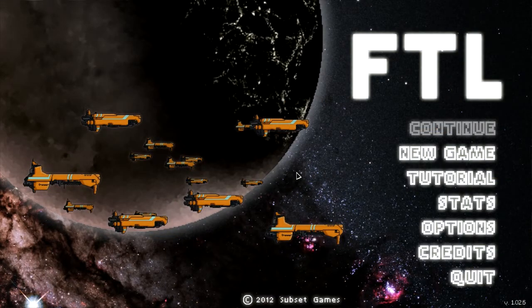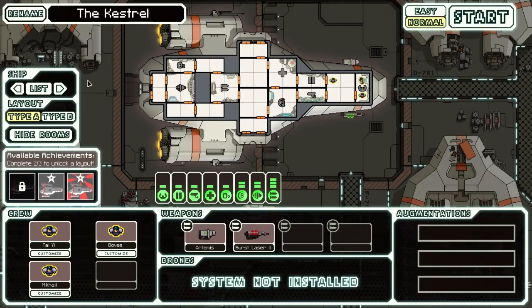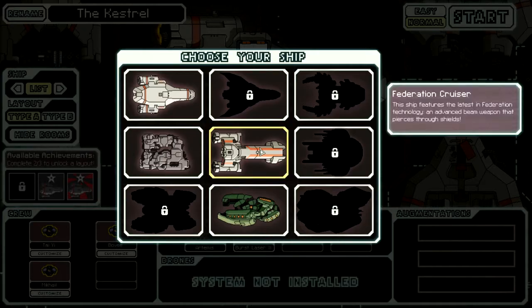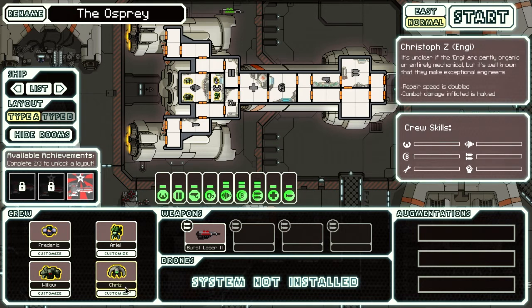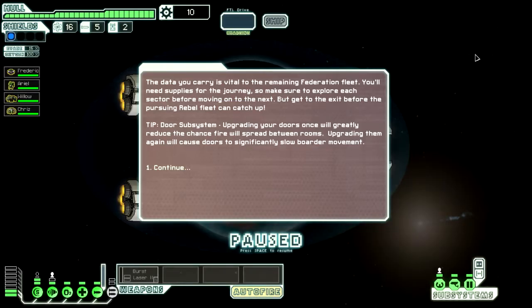Welcome back, Internet Jack Attack here with another Let's Play of FTL, gonna have another run through. This time we are going to try out the Federation Cruiser - an interesting ship with quite an interesting crew as well, and you do have a special weapon, a beam that goes through all the shields. Let's keep the name the Osprey, and we'll have Frederick, Ariel, Willow, and Kriz.